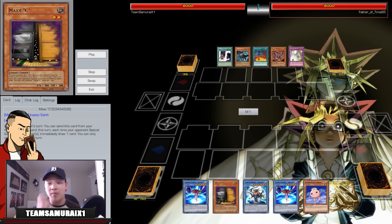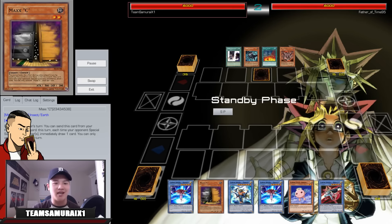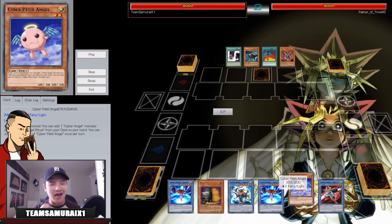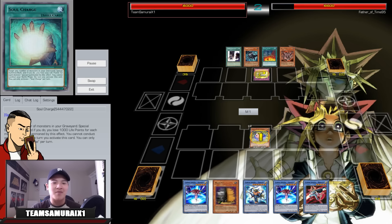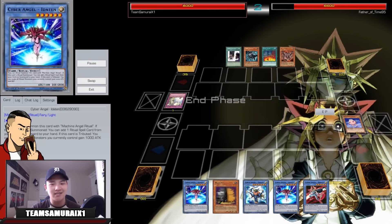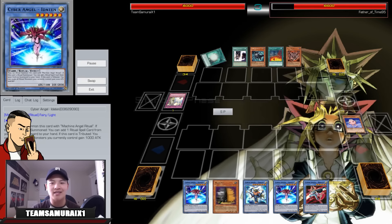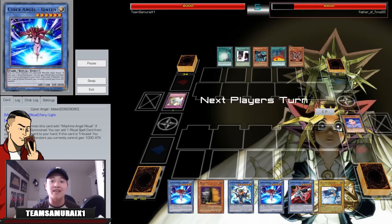Replay 3: He opens up Solemn Strike — I said Solemn Strike and that's it. At this point I literally need Cyber Petit Angel to go off, but he Solemn Strikes my Cyber Petit Angel which sucks. His hand is breaking, my hand is breaking. This is going to take like 10 turns for me to go off, so I'm going to fast forward this replay.